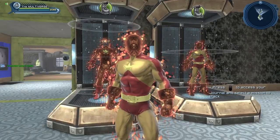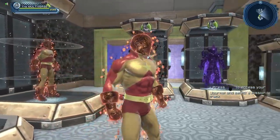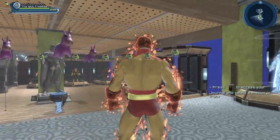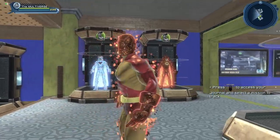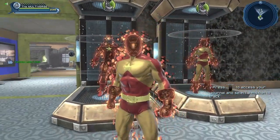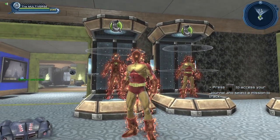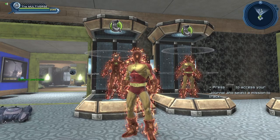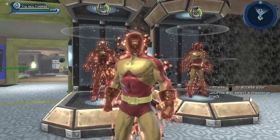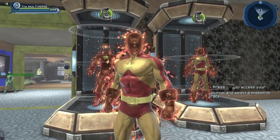If you want to recreate the classical Wildfire, you're going to have to cheat a bit if you want to use the nuclear material. What I ended up doing is keeping the chest piece and pants pretty close to the classic look of Wildfire, and I just used the nuclear material for the hands, the boots, and the headpiece. It doesn't really look like Wildfire when you do that, but it's a compromise if you want to recreate the character using some of the materials.